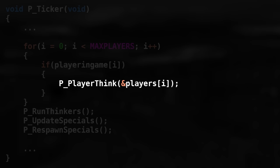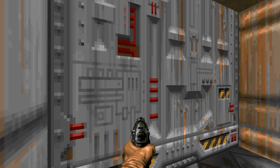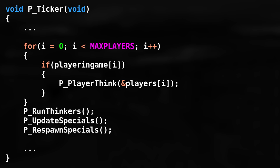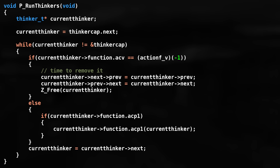Here we find even more tickers: one for status bar stuff, one for the automap, one for messages at the top. Only P_Ticker is relevant for the Pain Elemental secret, as that one handles all gameplay. P_Ticker updates the player's position and actions based on user input, then runs and processes all thinkers in the level. A thinker is anything in the level that can think for itself — monsters process their next state and actions per tick, but the map itself can also think: doors, crushers, lifts, blinking lights all utilise thinkers.